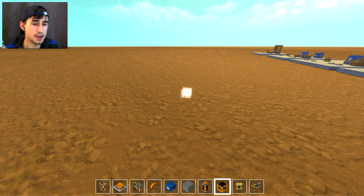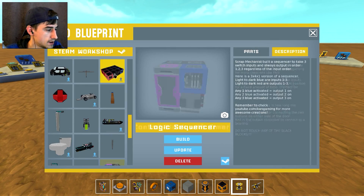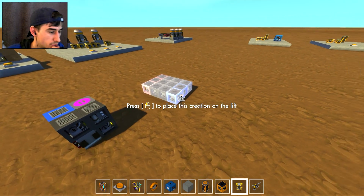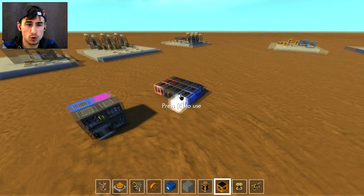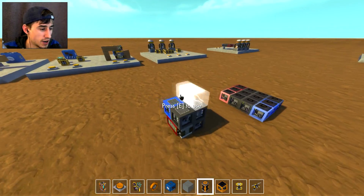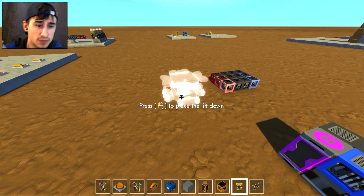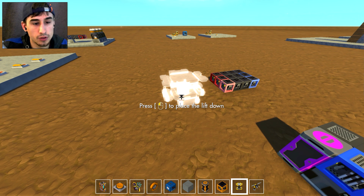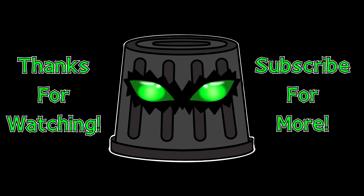Those are all the circuits for today. I'm definitely going to be making a lot more - trying to make as many modular circuits as I can. The door with the timer is super convenient, and the logic sequencer I haven't figured out a use for yet but I think it's a really cool idea. If you have any circuits you want me to try, put them in the comments below. Hit subscribe for more circuits and cool videos, and as always I hope you enjoyed this video - see y'all next time.